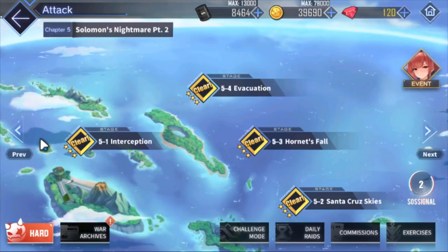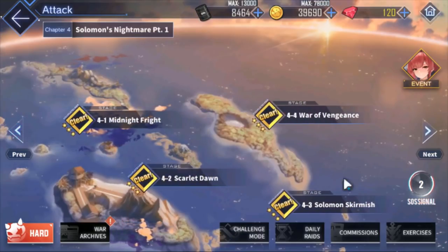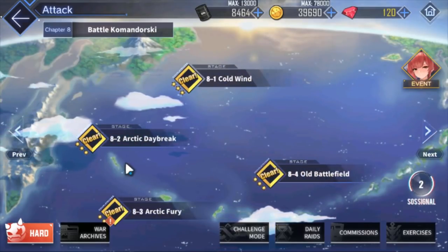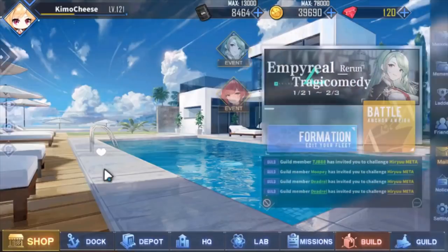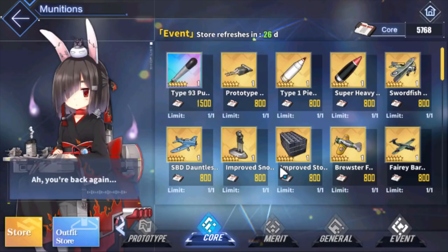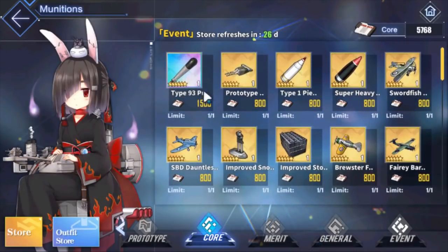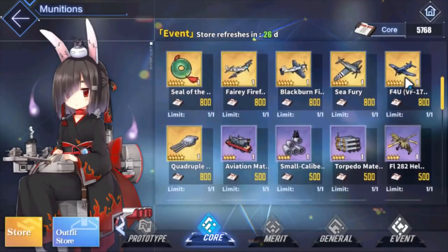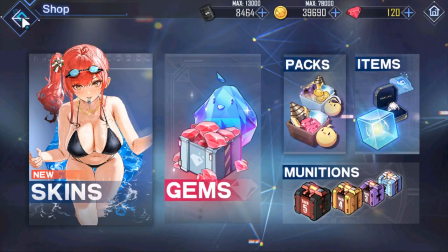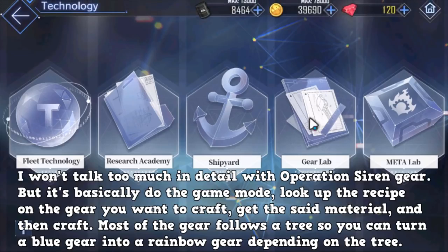A couple of months down the line, once you have a lot of gold gear boxes opened, some good guns, planes, and auxiliaries, you're up to around world 8 — you're in a good spot. So what do you progress to from here? Endgame. Endgame gears come from two main ways: core data — amazing gear here, specifically auxiliaries like the shells, the rainbow auxiliaries, some decent planes like the pirate squad. And lastly, priority research — this is where you get the best of the best gear in this game, aside from the gear lab.